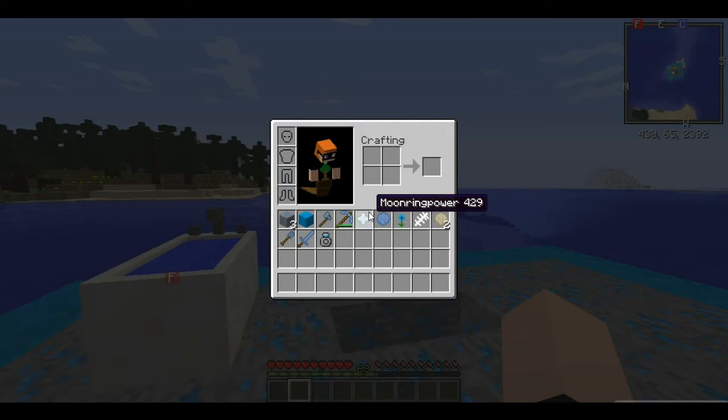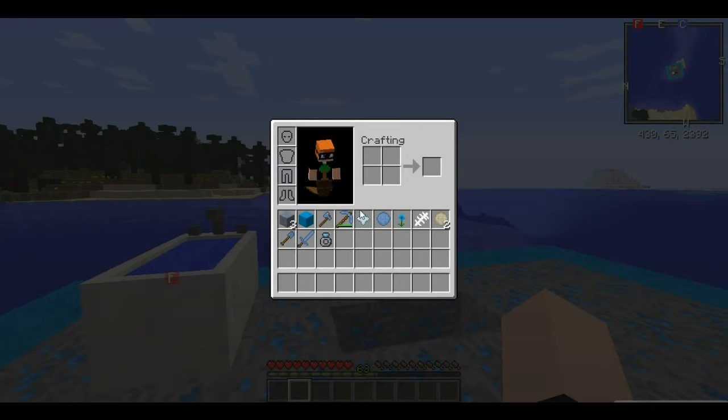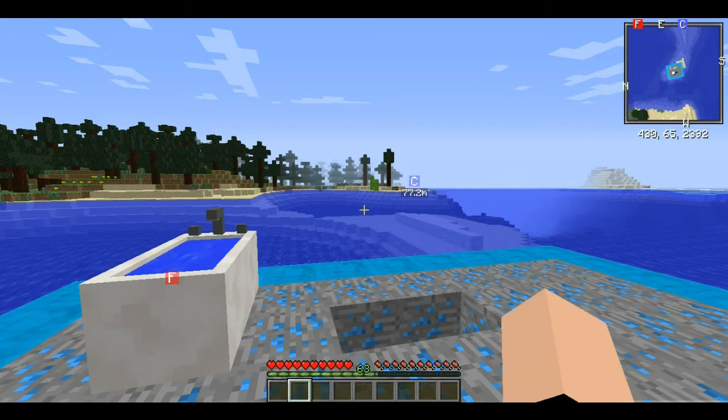The next thing we have here is the Moon Ring Power. You just put moon power in a crafting table and you get this — and you get ten of them.